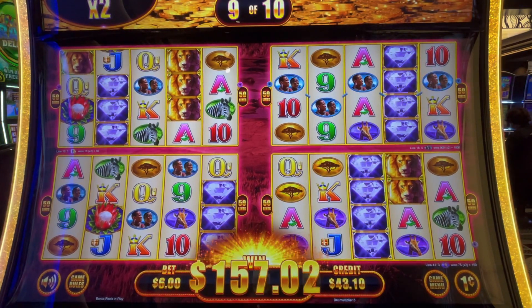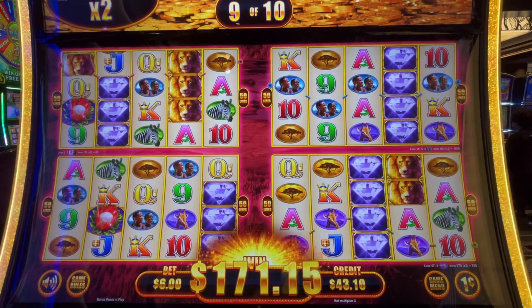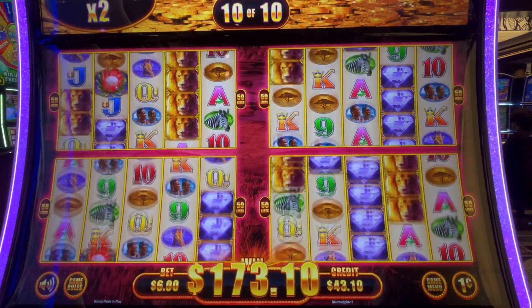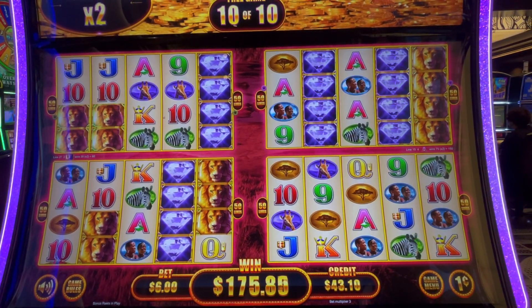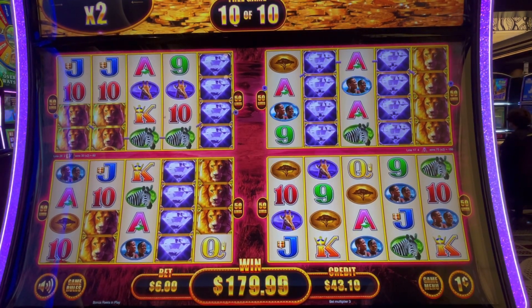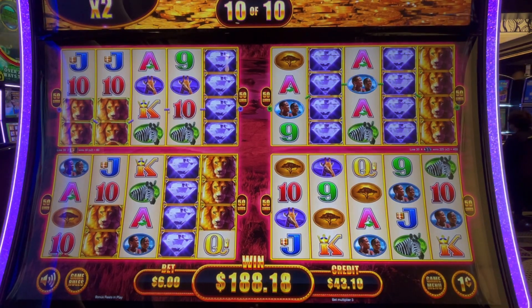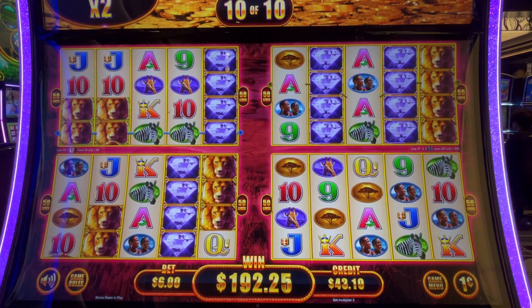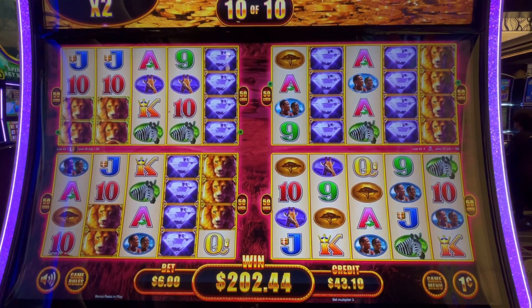We're back to positive — in the profit zone somehow! One spin left — ten diamonds! Oh my god, that first reel — I thought that was going to be huge! All right, that one wasn't bad. You can see the potential; the bonus round is really good.